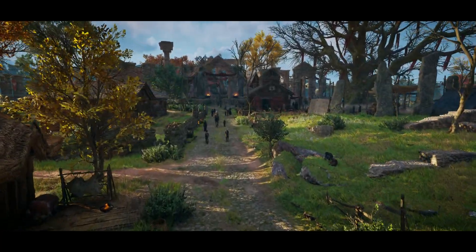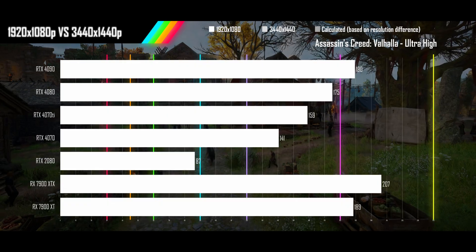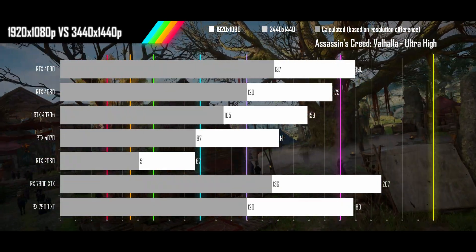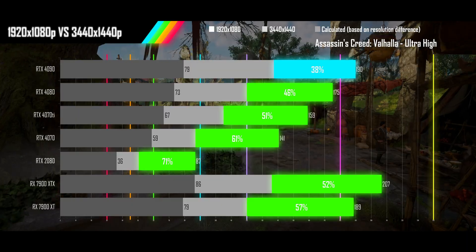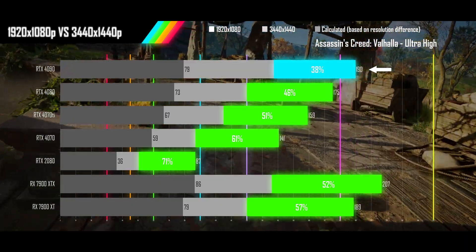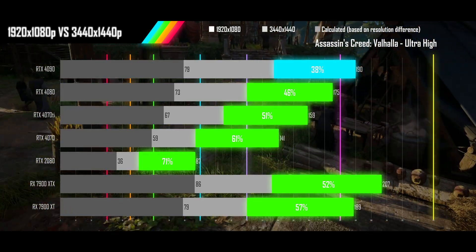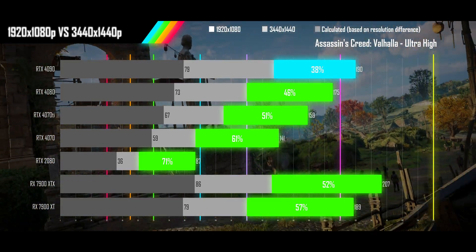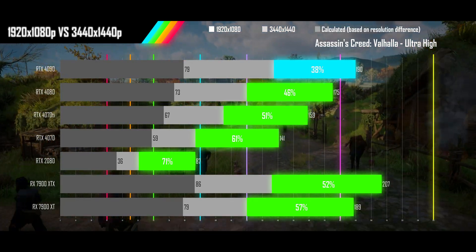Next up is Assassin's Creed Valhalla on its ultra-high preset. The 4090 is starting to be driver bottlenecked at the lower resolution, while all the other cards see pretty standard scaling, with any modern GPU able to match the 2080's 1080p performance at ultrawide 1440p.